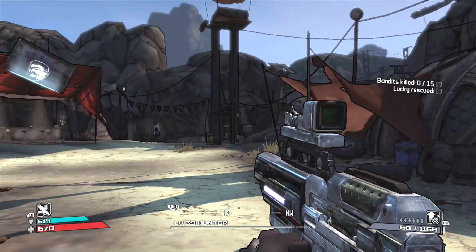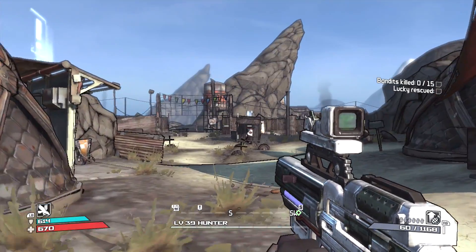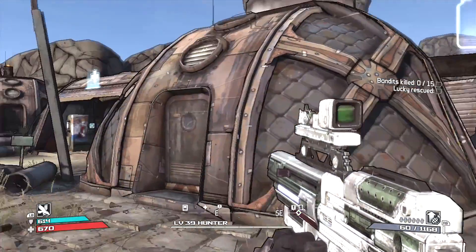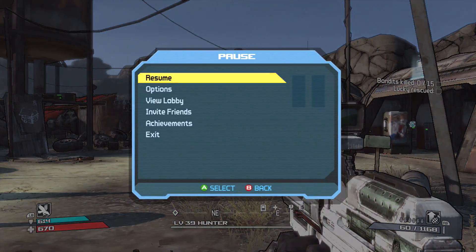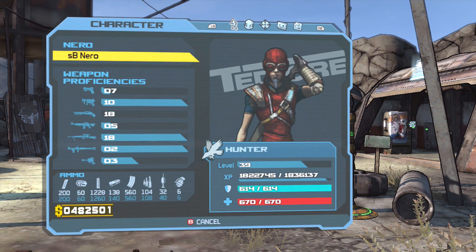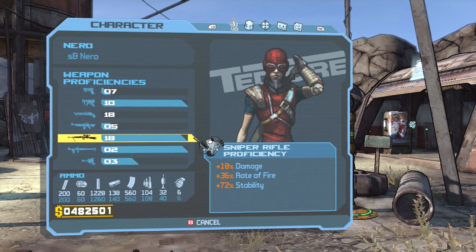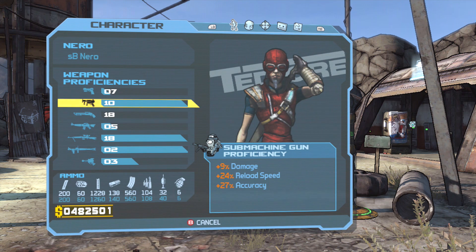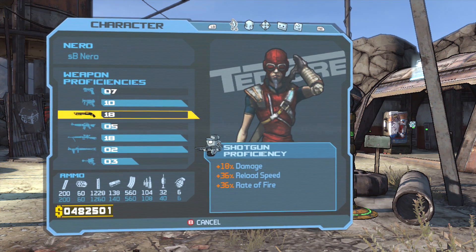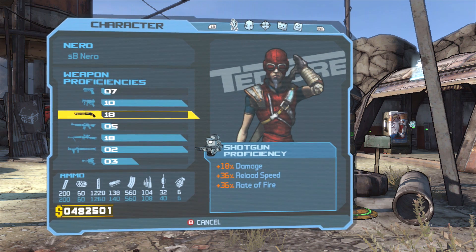The Xbox 360 graphics — this is pretty rough. I was that close to level 40, and I just stopped, apparently. Let's check out the weapons. Looking at proficiencies, it looked like I did try to use sniper rifles as much as I could. We had level 10 for the submachine guns, 7 for the pistols, 18 for the shotguns — so basically, snipers and shotguns were all I used.